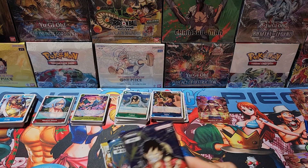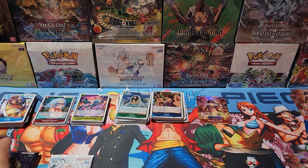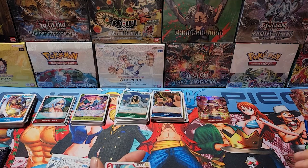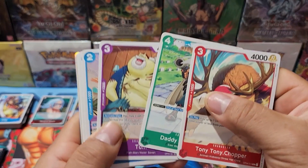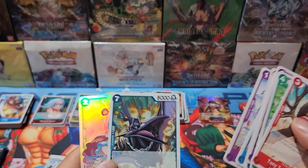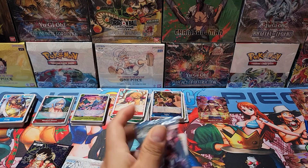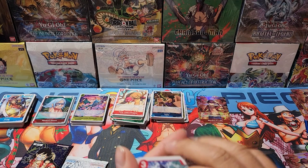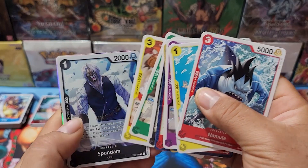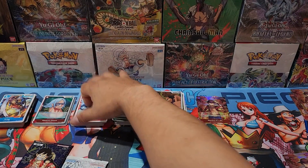Here we go — last box! Roman's Dawn again — this is actually pretty cool, we keep getting OP01 packs. Let's go with OP04 first — we got 2020 Chopper and a Boa SR! Not bad. Let's go with Pillage Strength — we got a Mule. Another SR — Charlotte Perospero! Two SRs in a row.